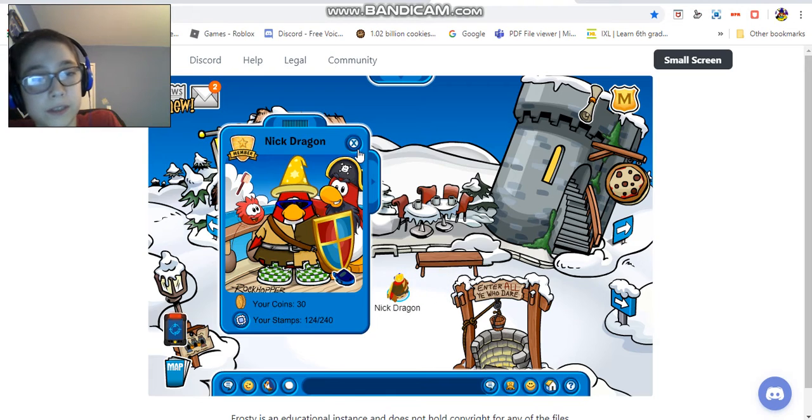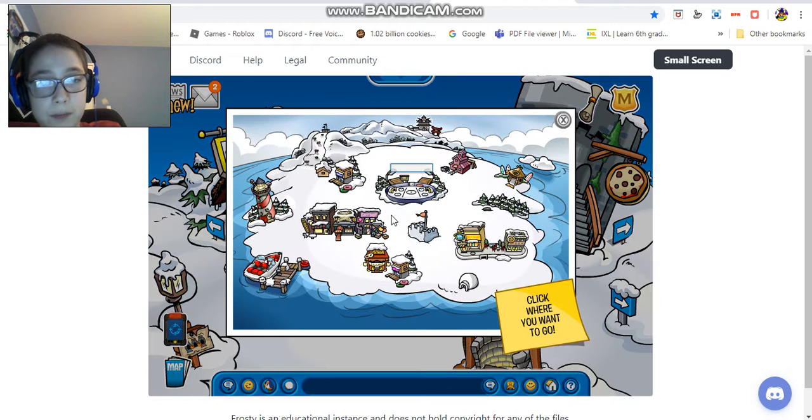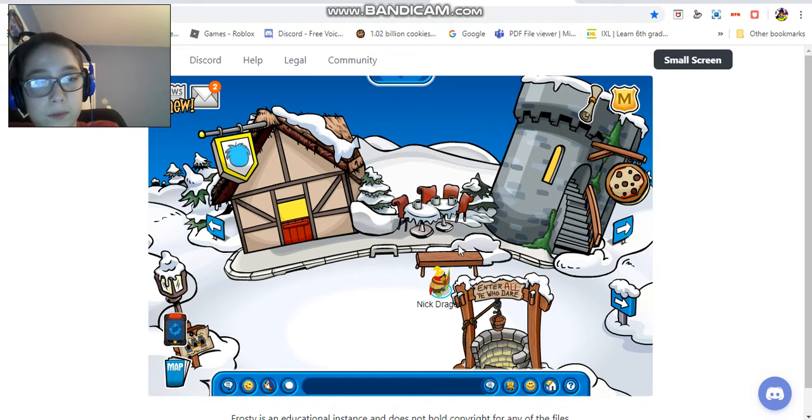This is the plaza for Frosty. In the last game they used to have the bowling area but now they don't - it's just the original plaza layout from around 2005 to 2006. They put the stage in the downtown and the sports shop in the downtown, and the EPF is in the ski village. Both the sports shop and pet shop look like barn houses.